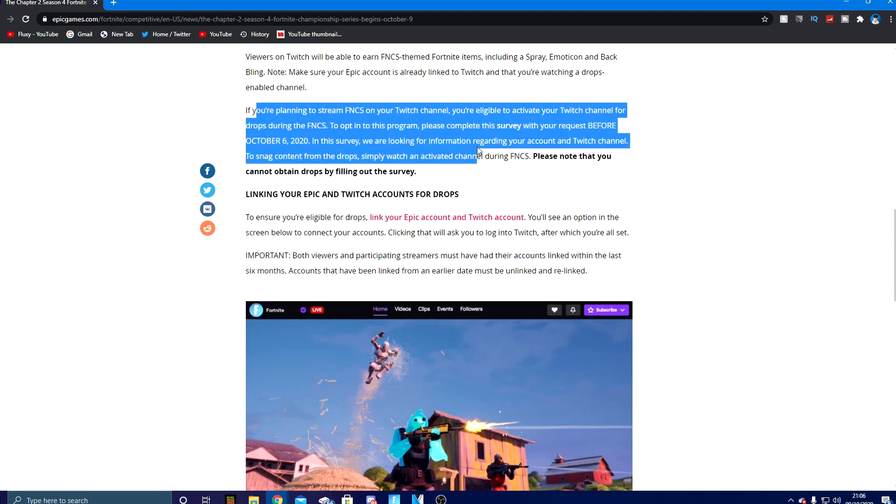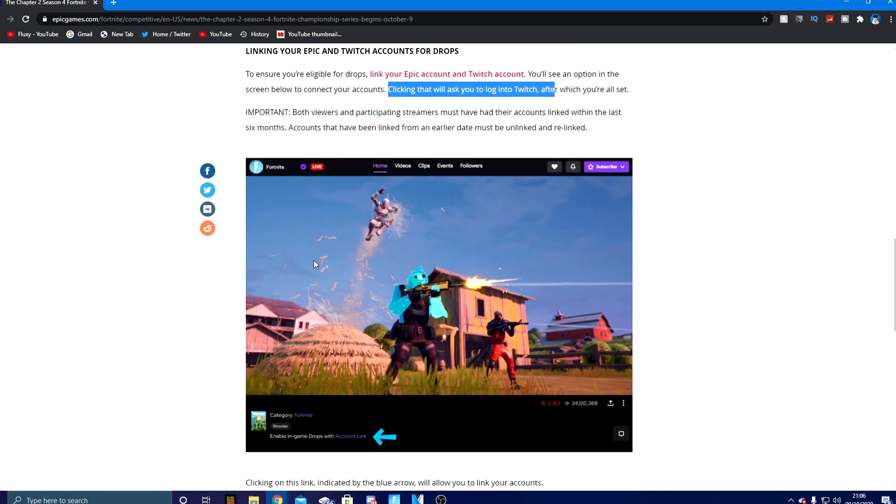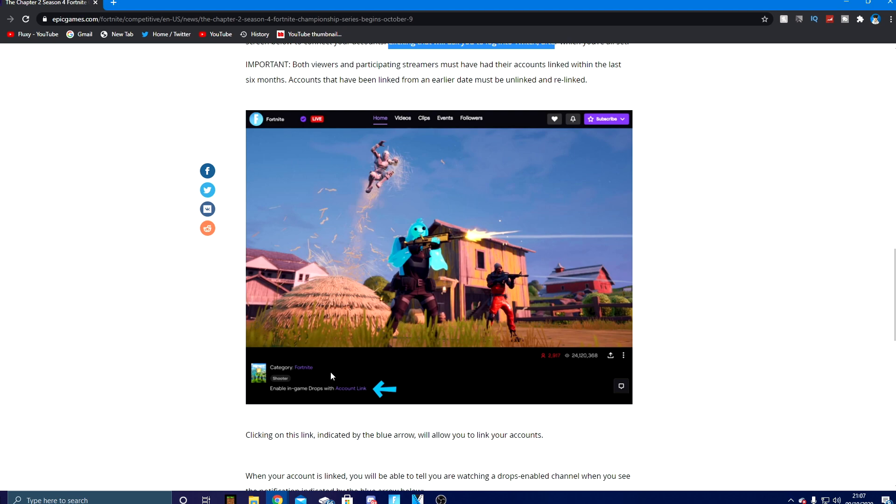To ensure you're eligible for drops, link your Epic account to your Twitch account. You'll see an option to connect your accounts - clicking that will log you into Twitch and after that you're all set. If your account is not linked, you'll see a banner at the bottom of a stream saying 'Enable in-game drops with account link' - just press that and it will bring you to the page where you can link your accounts.